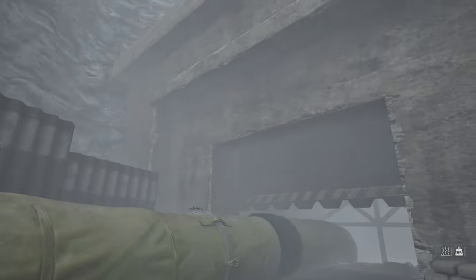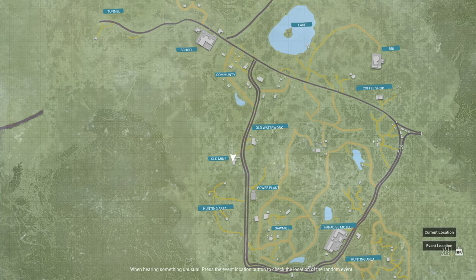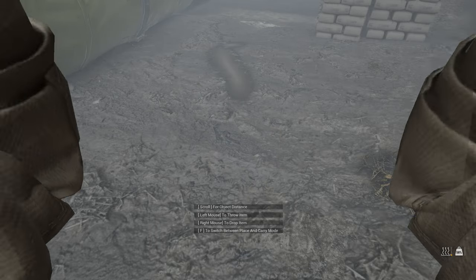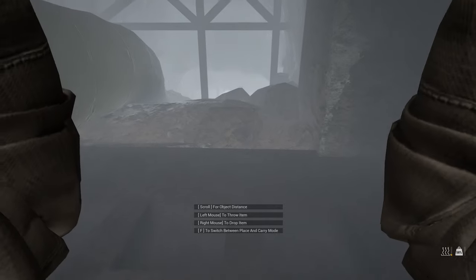Alright, welcome back. So I am here in the mine — right here. I've been building a base over here in the old waterworks to supplement or supplant my White House base. And I needed some of the ore in here. And since I'm here, I figured I might as well show people how to get into that room with all the really good stuff in it.